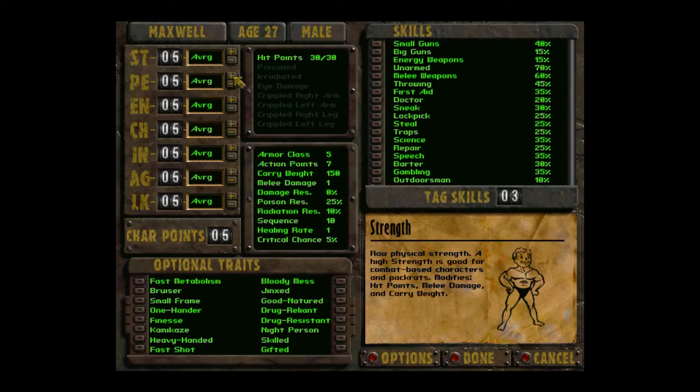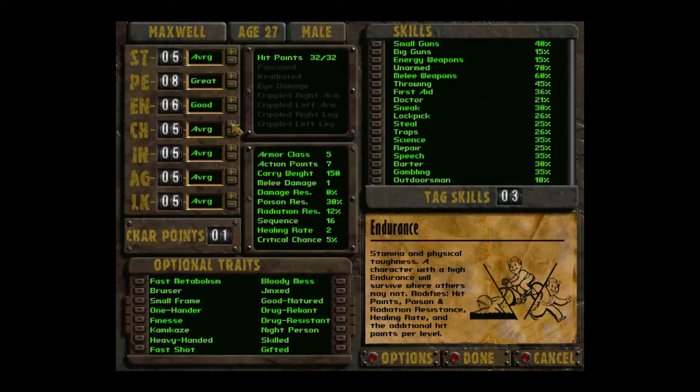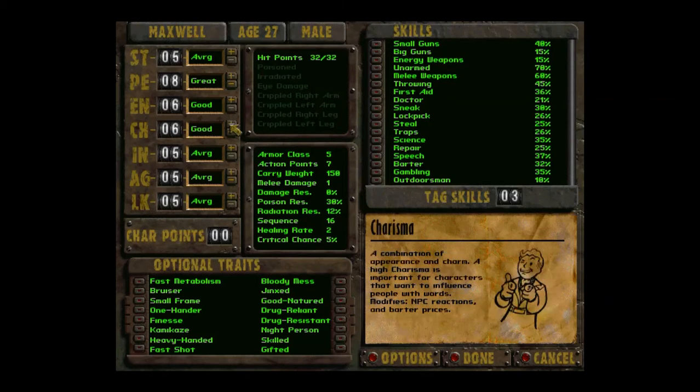It's still going to be an interesting character, don't get me wrong. We're going to go with 5 strength. We got 7 main stats. We're going to go with 8 perception - that should give us a nice ranged ability. I'm going to go with 6 endurance because I'm not going to reload unless we die - if we get hit, we're going to heal ourselves. Unless we die. This game is not what you'd call easy, so we're probably going to die gruesomely. But since this is not a hardcore roguelike, load games are permitted. So let's go with 4 charisma.